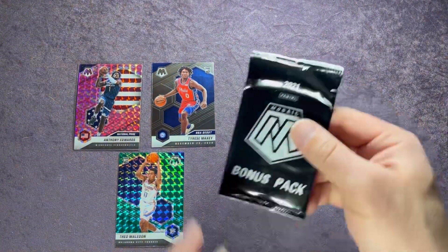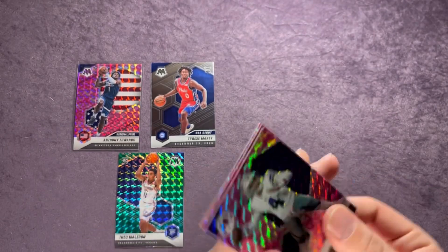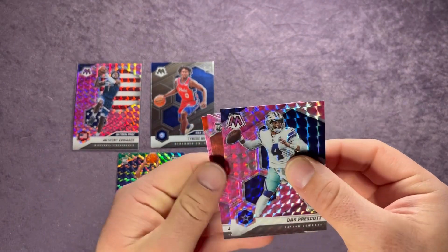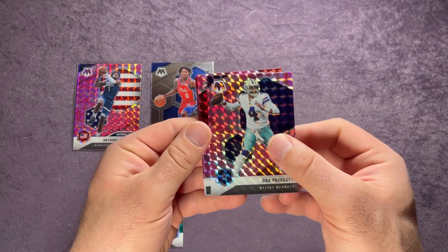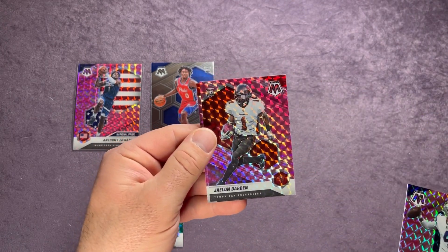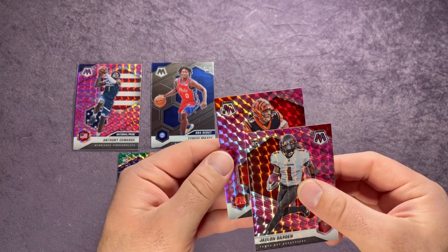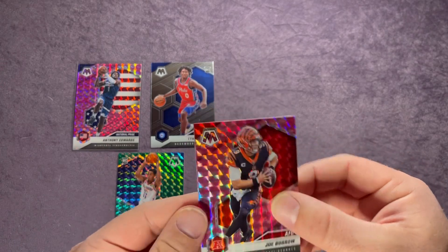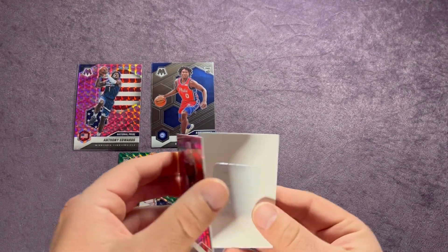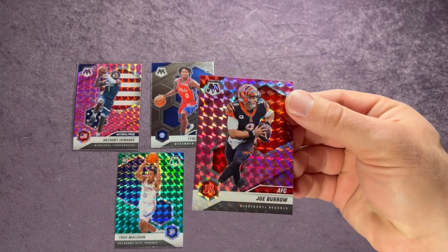Last pack — the pink camo. Starting us off with a quarterback: Dak Prescott. Behind that a rookie for the Buccaneers — it is Jalen Darden on the pink. And last is Joe Burrow — a second-year card of Joe Burrow. There's a security tag in the back but a second-year card Joe Burrow, that's a nice one. I'll go ahead and sleeve that one up.